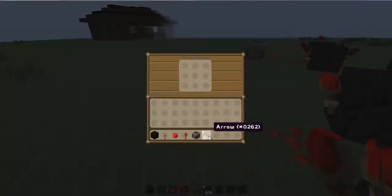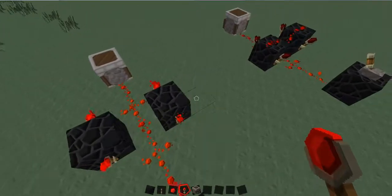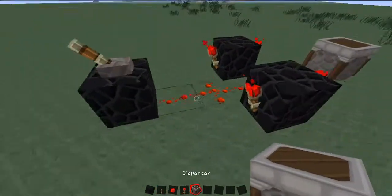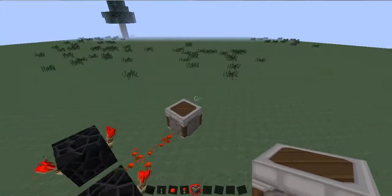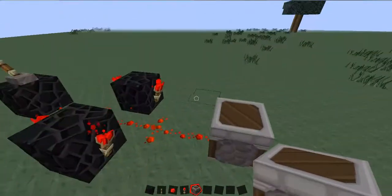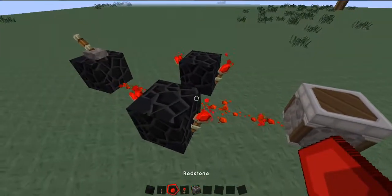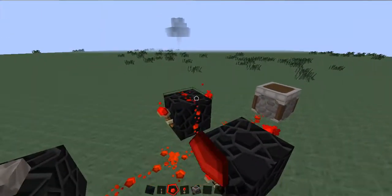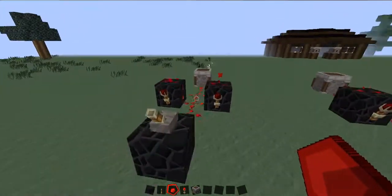Right now this is basically a normal redstone contraption and there's nothing to activate it continuously. We need something to make it keep repeating. We need to send a feedback signal — you're going to put two more redstone on top, like that. Then it's going to keep sending the signal back and forth.